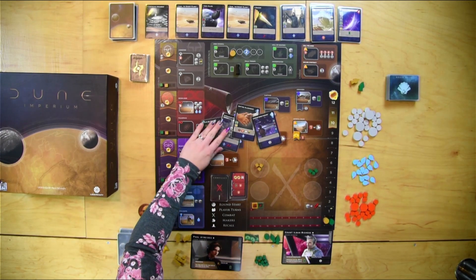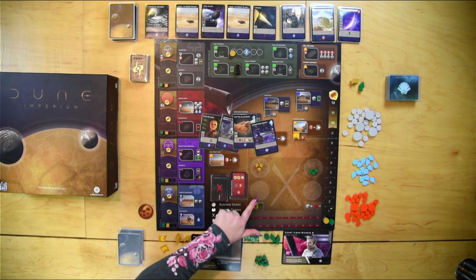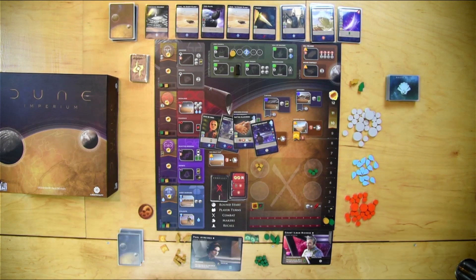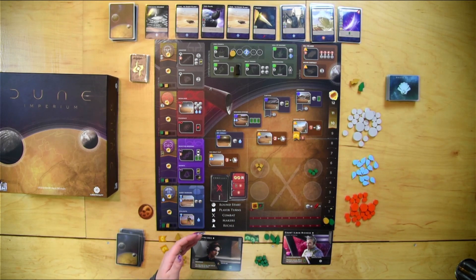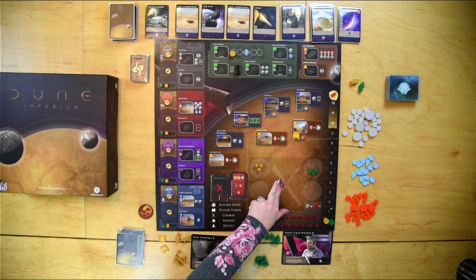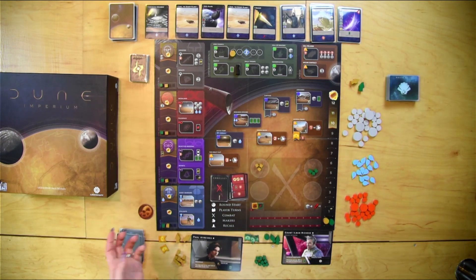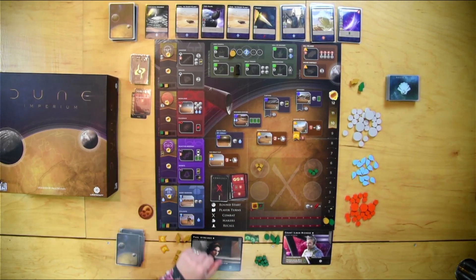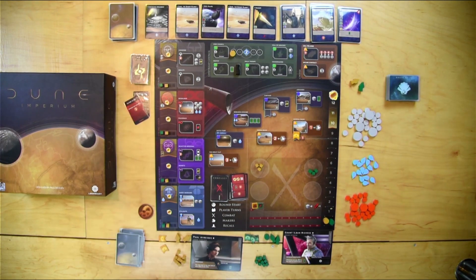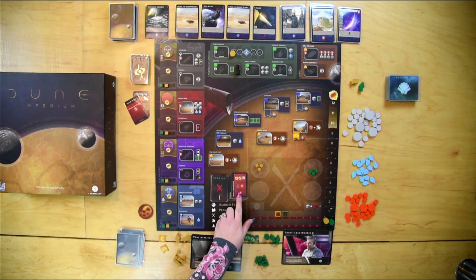On your reveal turn, you reveal all remaining cards in your hand and gain their effects. Some provide extra troops for battle, others provide persuasion to buy cards. Some board spaces let you set your combat strength by placing cubes in your garrison, with two always going into the battle. Combat intrigue cards can give you extra points, extra troops, or other benefits. Once everyone has played their cards, you resolve combat — the player with the highest number on the track wins, with first, second, and third place rewards.